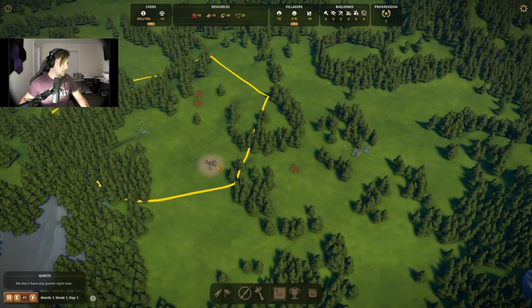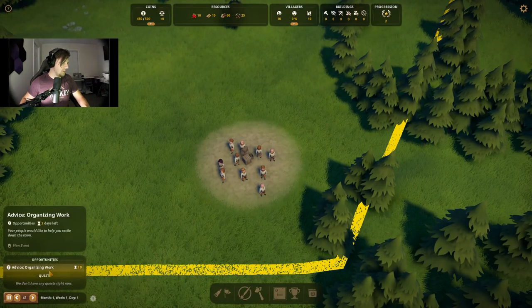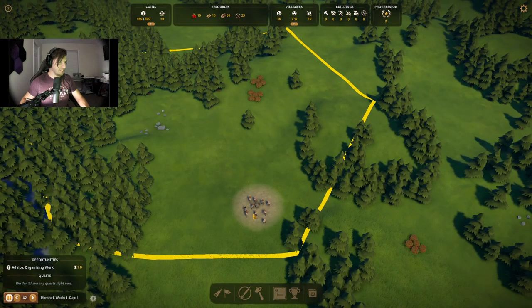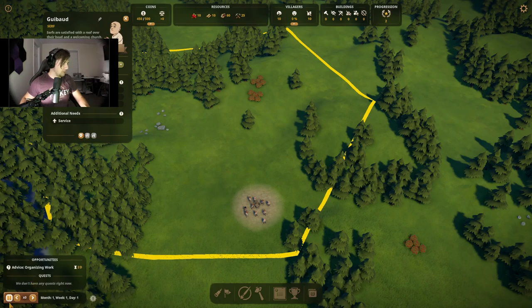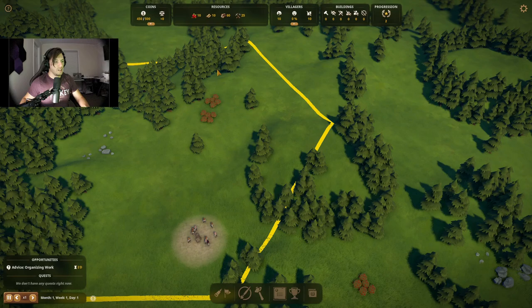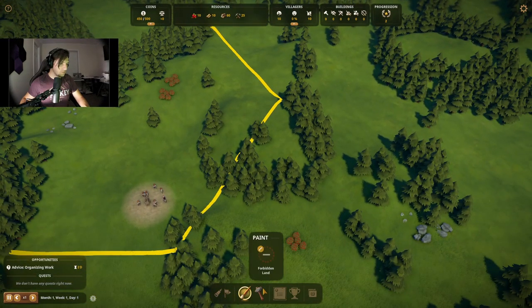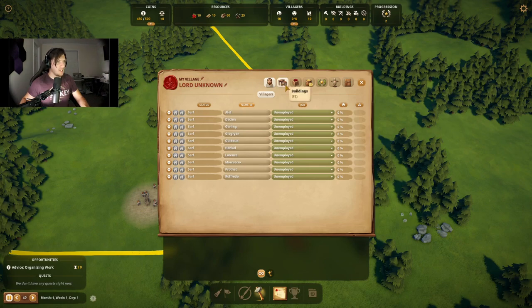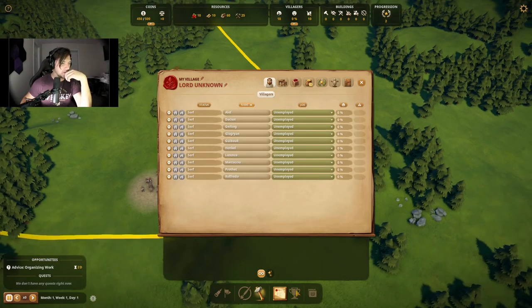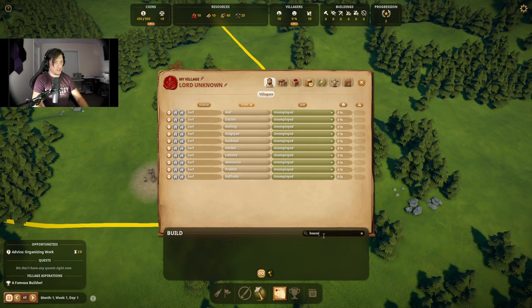I guess we'll just let the time go so we can have something happen. Organizing work — good opportunities, two days left. Your people would like to help you settle down. Well, I would also like them to help me with that. For some reason I can't build anything. You don't have any housing or anything. I feel like that's not correct. Paint build book — there's got to be something I'm missing. I know I said I played this game before, but it's been a while.